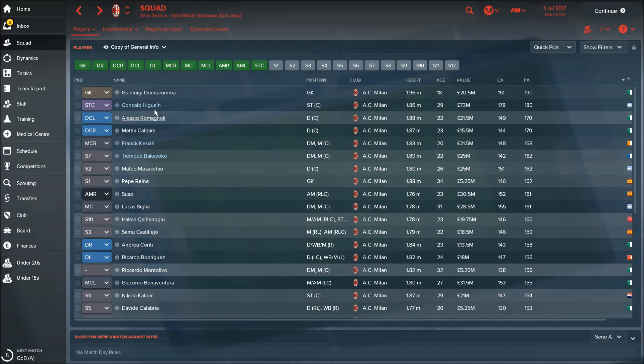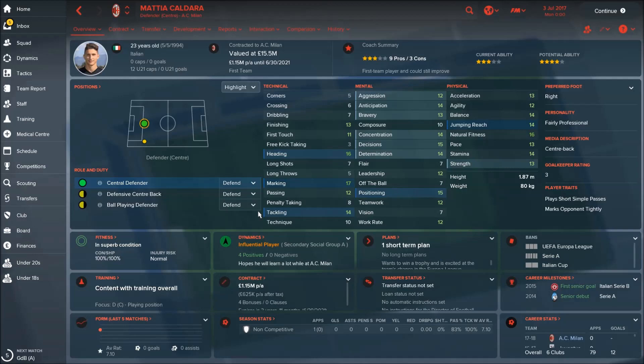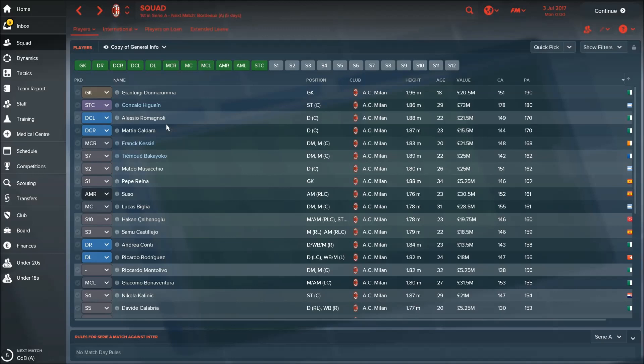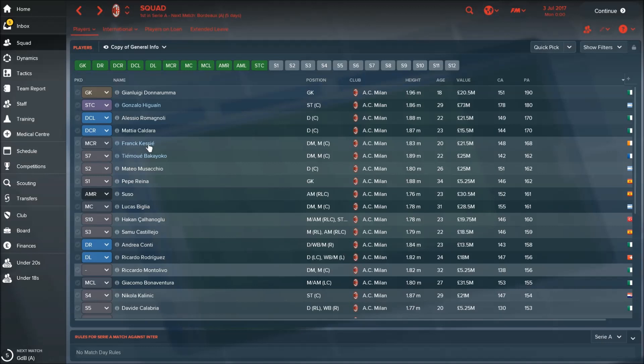Now let's check players with the highest potential ability — that's of course Donnarumma. We won't speak about Higuaín because he already reached his full potential. Alessio Romagnoli is a really interesting central defender with nice attributes and potential of 170. Mattia Caldara also came from Juventus — another great young player. So we have a really young pair of CBs as the future of AC Milan. Then there's Kessié on loan from Atalanta, who will also join permanently — a very nice CM. And Tiémoué Bakayoko has decent potential as well.